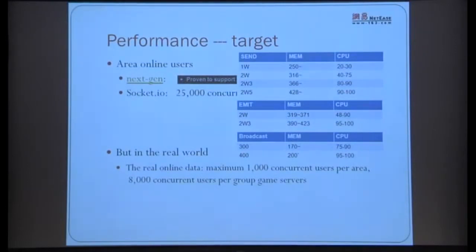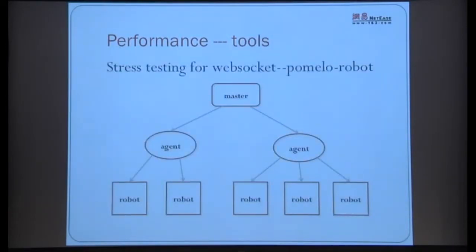Looking at real data from a game inside our company — in actual production, a single scene supports about 1,000 concurrent online users, which is already quite good. So our target is also around 1,000 users per scene. We also built a stress testing tool since most tools are HTTP-based and few support WebSocket long connections. It's a standalone package anyone can use: a master managing agents (processes), each managing robots that connect via WebSocket and simulate player actions like moving and fighting.